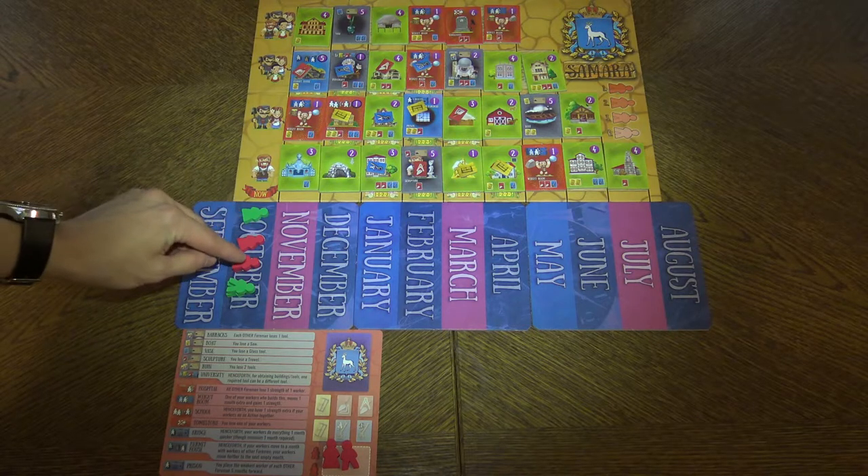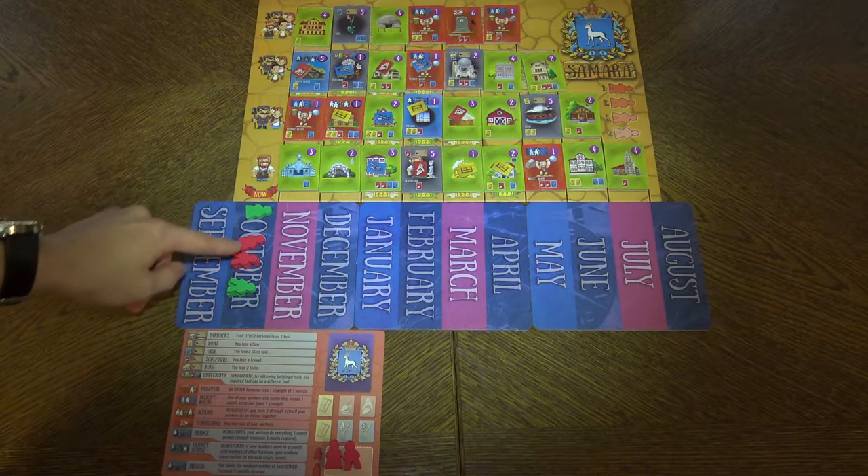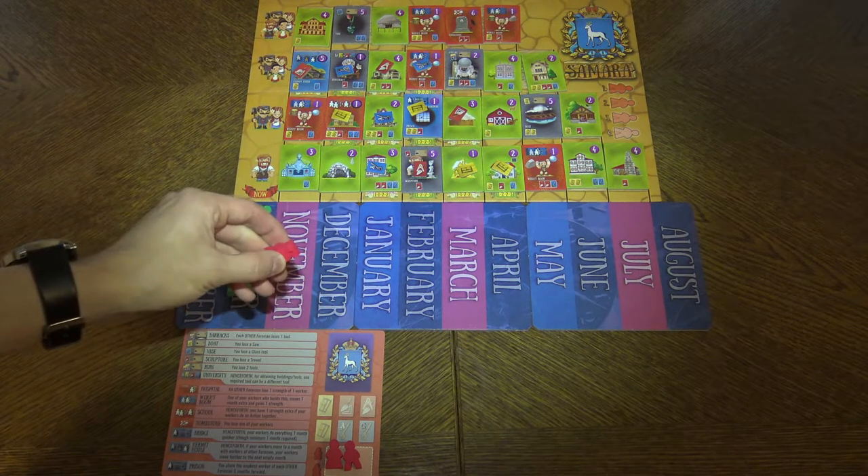At the beginning of the game each player has a strength-one worker and a strength-two worker, so basically it's two workers stacked together.